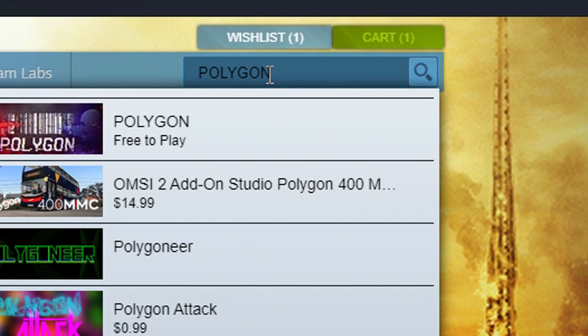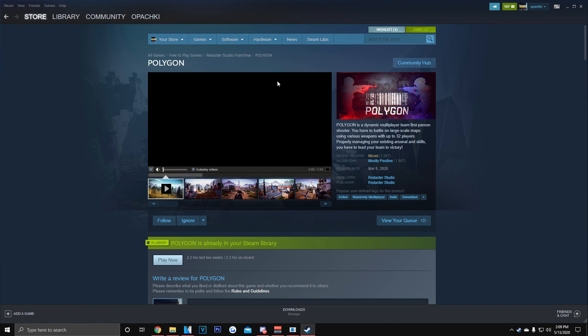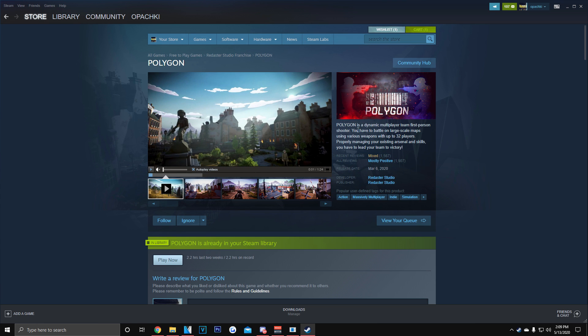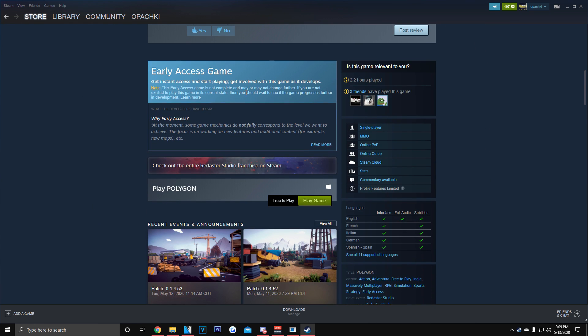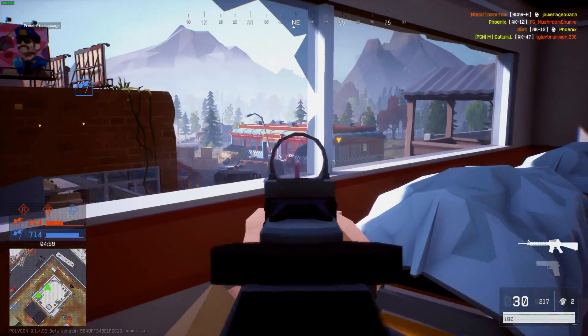This is the game I'm going to show you guys today. It's very similar to Battlefield and another game called Squad — most of you guys probably know Battlefield, and if you don't, it's very similar to Call of Duty. After you search up Polygon, scroll down a little bit, download the game. It should say 'Play Game,' you click that, start downloading, and then you can play.